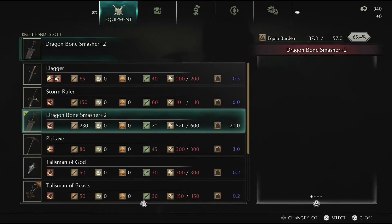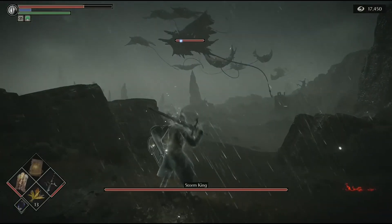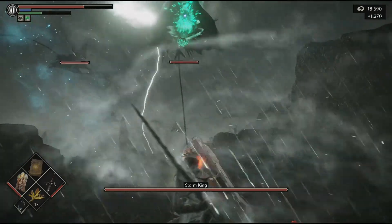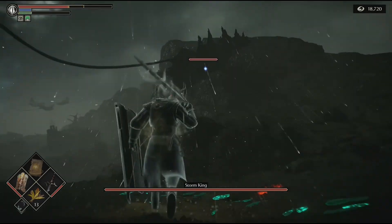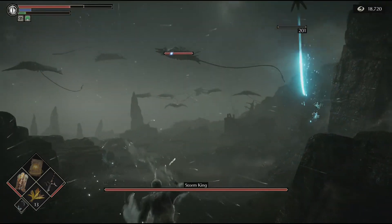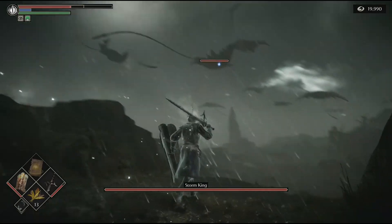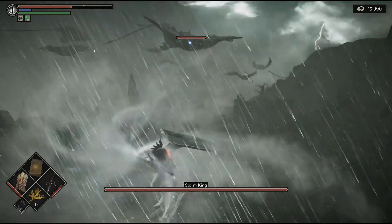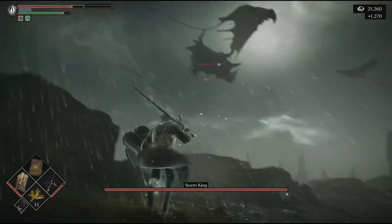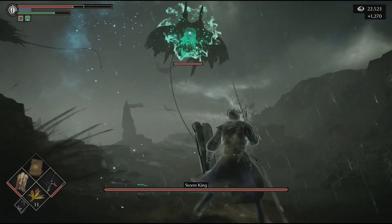Once you pick up that Storm Ruler, go ahead and equip it, and then we're gonna run all the way back to the beginning. This is what makes this area easy — working from this side, you're gonna have a much easier time. They're gonna come at you one to two at a time, which is a lot easier than trying to kill all these storm beasts. They just look like flying manta rays to me, but it's gonna be a lot easier to take them out from up here because they come at you a few at a time.